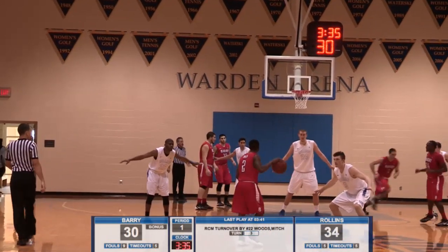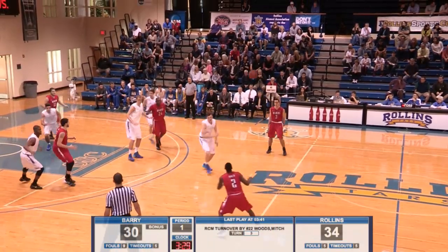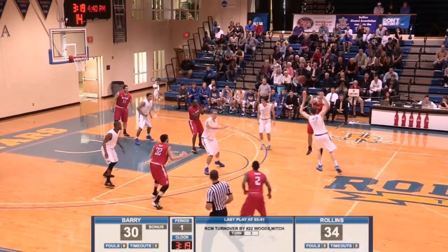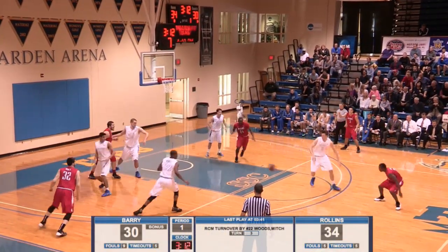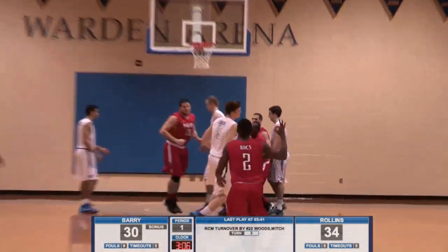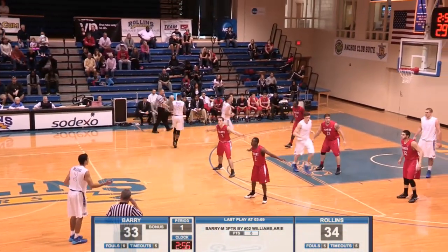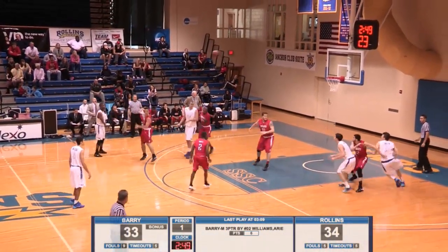And Barry up again here. Ferales now on the right wing, kicks it over on the near side. Forcing them to run some clock — which the Buccaneers would prefer not to do. Williams now double-teamed, gets it to Ferales. 15 to shoot. Over to Ari Williams — fakes the three, gives it off in the corner to Gonzalez, now baseline to Somoza. Now he throws it away. Durkin tips it but loses the handle on it. Ari Williams way out for three — oh my goodness. He was 27 feet out, threw up a knuckleball from 30 feet and it went in. He had to beat the shot clock and cut the Tar lead to one with 2:58 mark.